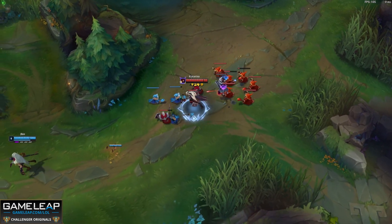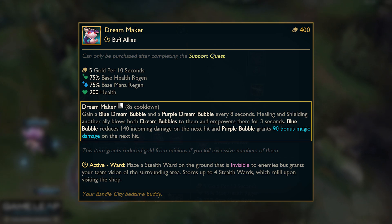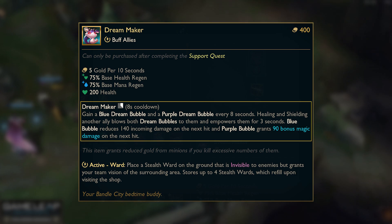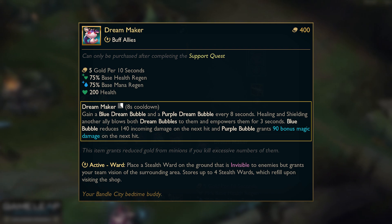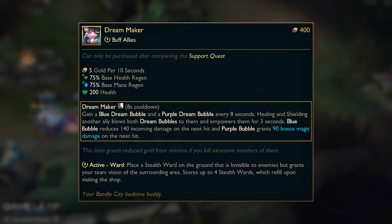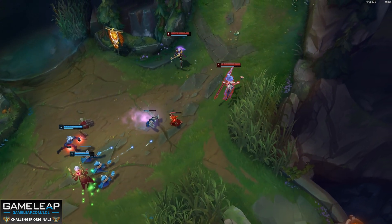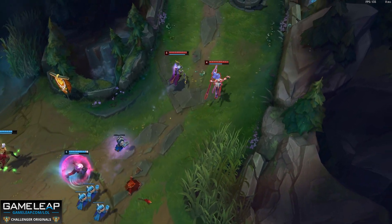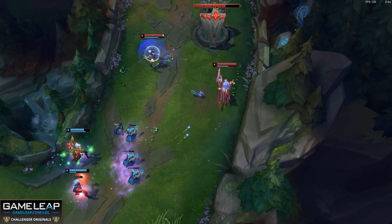Dream Maker functions in a similar way. Every 8 seconds, you gain a Blue Dream Bubble and a Purple Dream Bubble. Healing or shielding another ally blows both Dream Bubbles to them, empowering them for 3 seconds. Blue Bubbles reduce a flat amount of incoming damage dealt to your ally, and Purple Dream Bubbles grant massive amounts of bonus magic damage to your ally's next attack. These two effects make shields wildly effective on any and all on-hit champions, especially when they come from spammable, high-value shields.